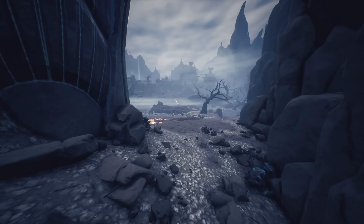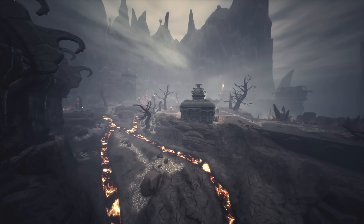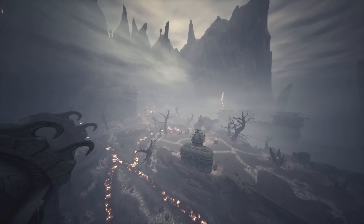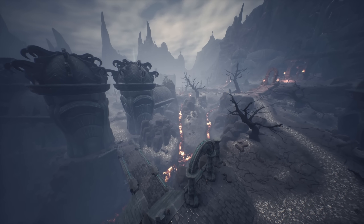New players beware though — the volcano is extremely hot. Roaming NPCs hit extremely hard and are now all set to attack players on sight. Consider saving your visit for when you hit level 60. Take heavy armour, ice, and a powerful ally.